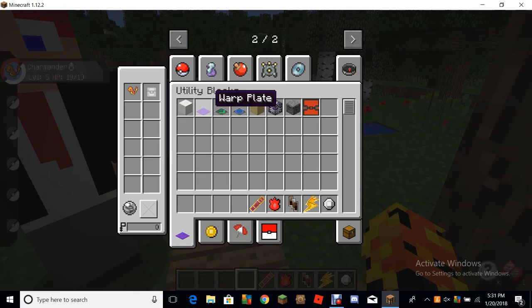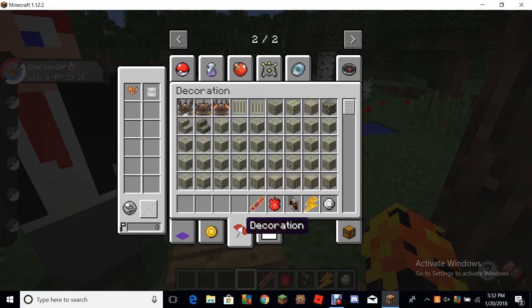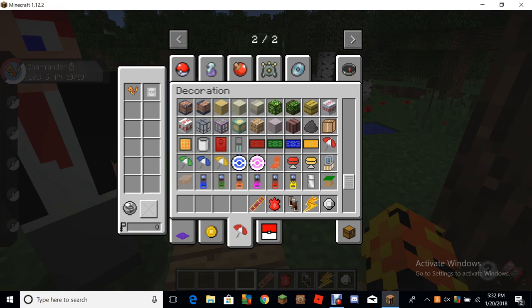Over here are utility blocks. Some of these will spawn in a gym. There's Poke Loot: a Master Chest, an Ultra Chest, and a Poke Chest. An Item Finder and a Grotto Spawner. There are also Ruins and gyms that could spawn. There are Boxes, Vending Machines, and Fridges.